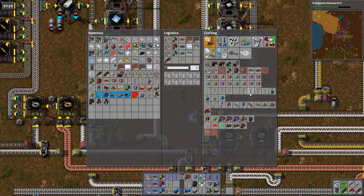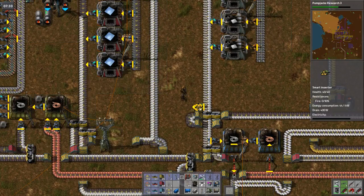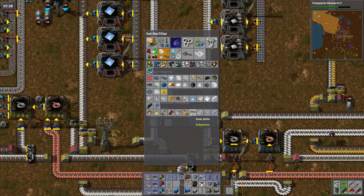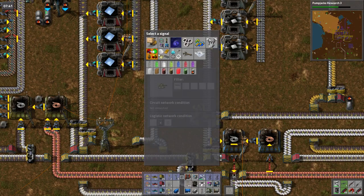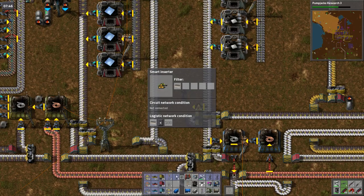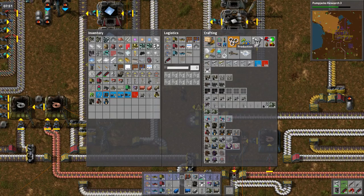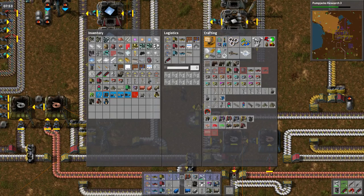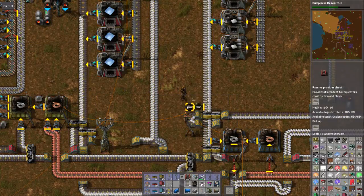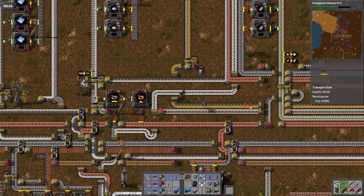Did I get any Invar? No I did not. That probably means that Invar's not actually getting put into boxes. I doubt it. So give me another smarty. Limit it to just Invar, only take out when Invar is less than 200 in the network. Do I really need another bot? They're right there. I don't know how I keep missing them. There we go — perfect.